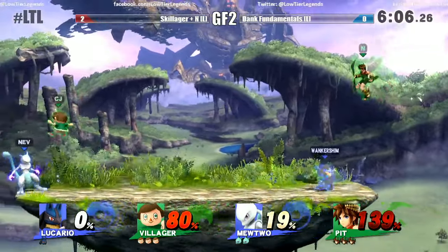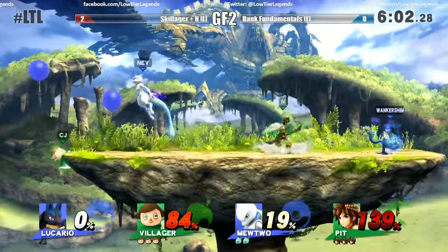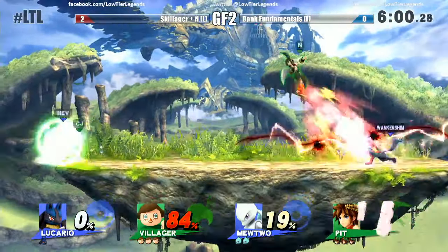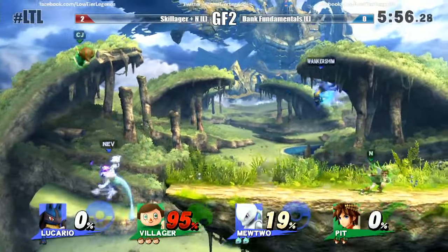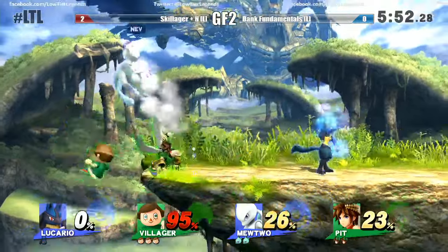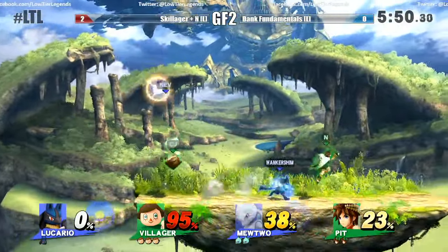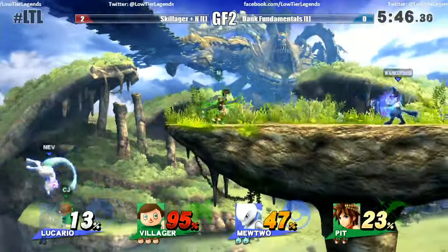The nair — the little cartwheel to take out Lucario. A command throw will kill. Nice spot dodge — got the orb bomb. N just came back at 23%, not even three seconds on the stage. He was like, 'Oh, you lost your invincibility — here, eat this.' Lucario should get out there and help Mewtwo, but Mewtwo finding a way.